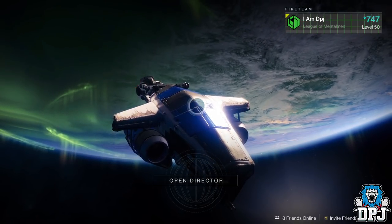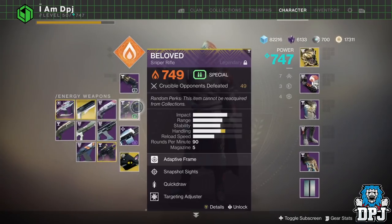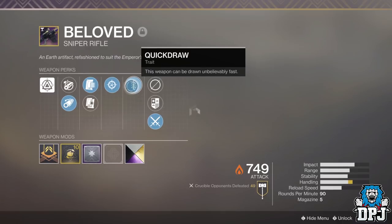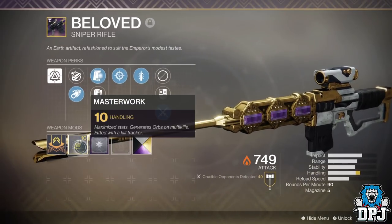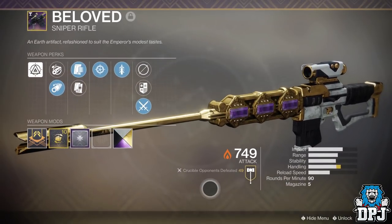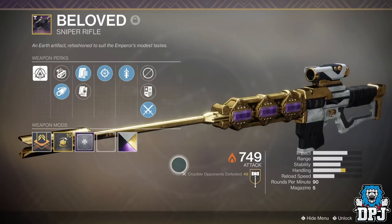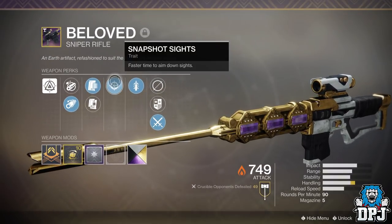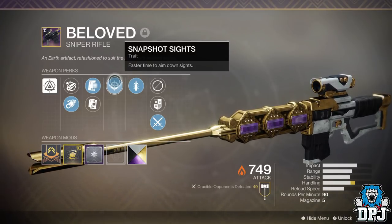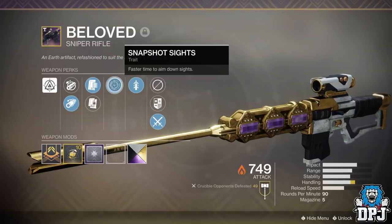I farmed for a few Beloveds and my first roll ever dropped was this one right here, which to many people is probably the perfect roll. We've got Quick Draw, Snapshot Sights, Target Adjuster, and Masterwork Handling. To many people it's just the weapon — the sniper to have. I've played a little bit of PvP and got 49 kills across about five or six games. I do like this roll, but honestly I don't like Snapshot Sights — yes it's faster time to aim down sights, but it zooms in too quick.